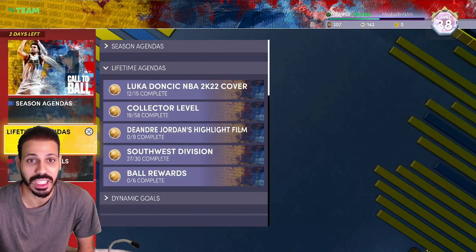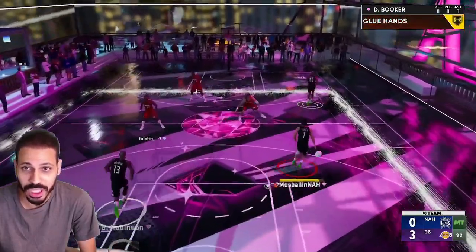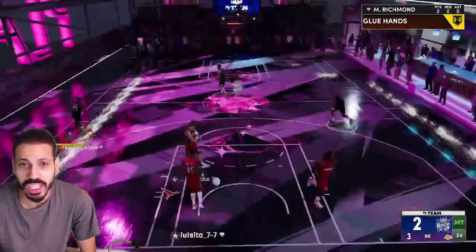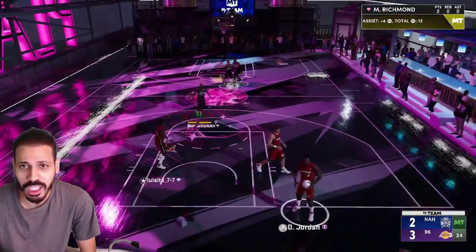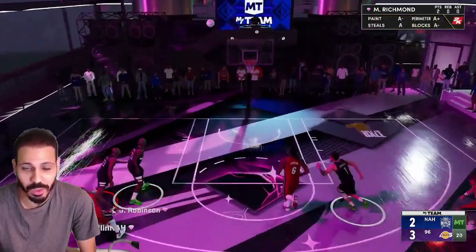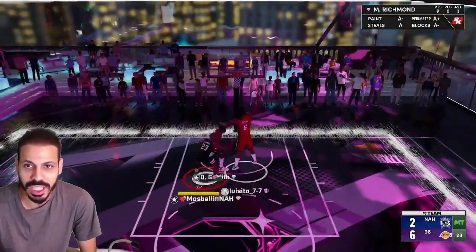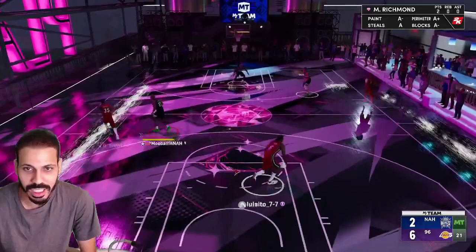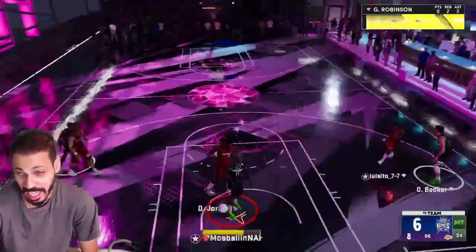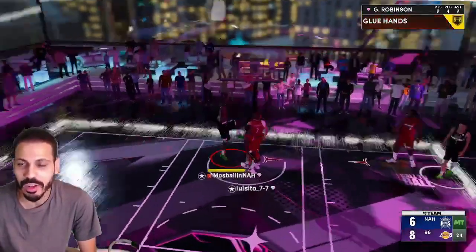I can't see half the court — I don't know how y'all play on this, bro. This court is tough to look at. Give me that money team. Okay, this court is cool but it's just too dark — they need to turn the lights on. Daryl Griffith back-to-back threes in my face. I can't green but he can green — okay good to know. We are currently locked up, I ain't even gonna lie, I can't green on next gen.